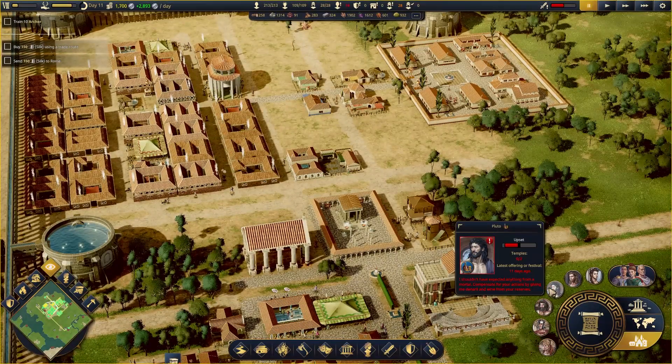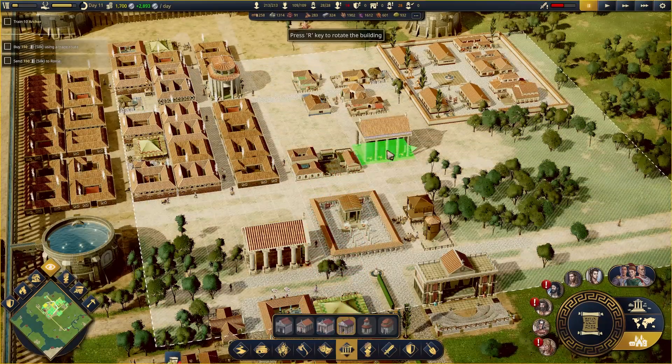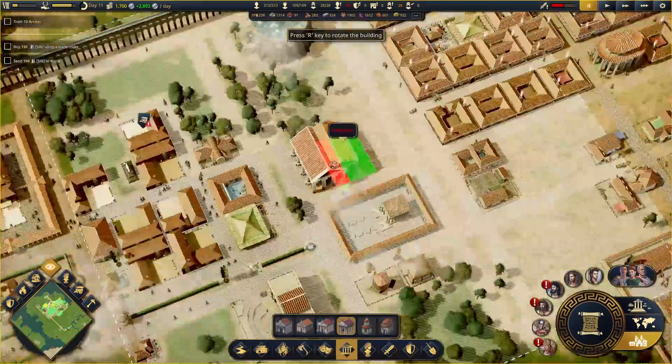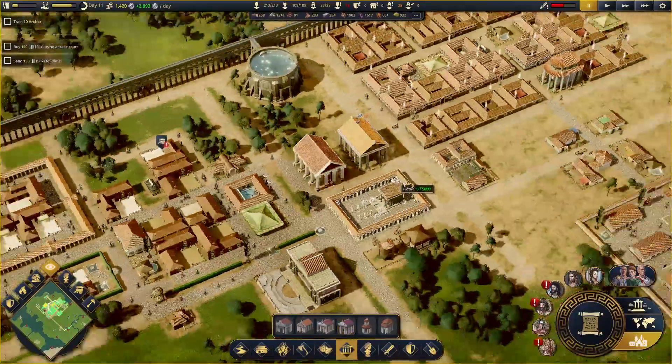Honestly I think we just have to deal with one at a time. Let's go Pluto — Temple of Pluto. God, this is going to be intense. We are going to have to put some of them together. Yes, I know they overlap, but it's like there's nothing else — we have to get these built.